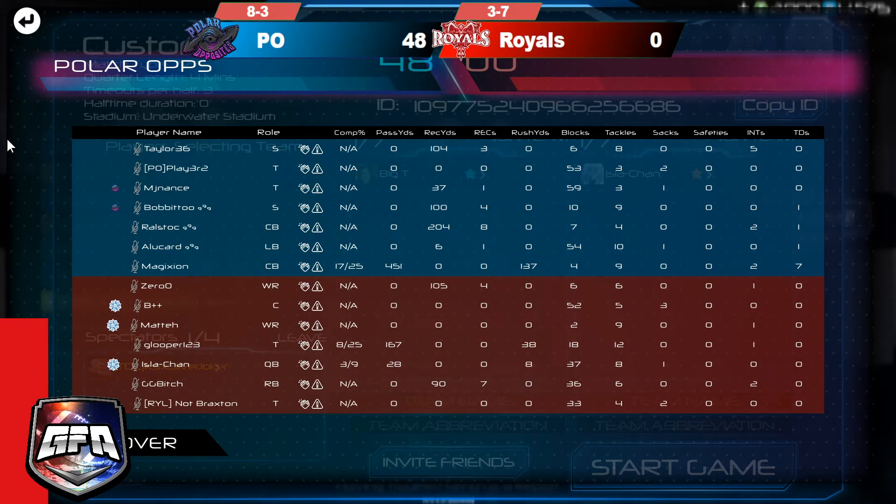It's just crazy how much the PO line dominated the Royals line. At times there were two blockers for Polar Opposites and Magician would still have about 10 seconds of time, whereas on the other end PO had sent two rushers at one point and still got a sack — two rushers against three blockers and PO still got a sack. That's how the game played out and that is gonna be it for me. I covered two games and you'll see those up later on YouTube.